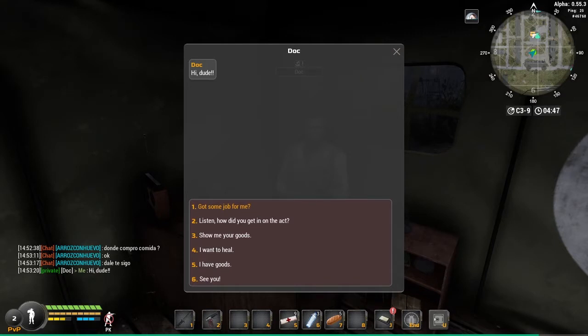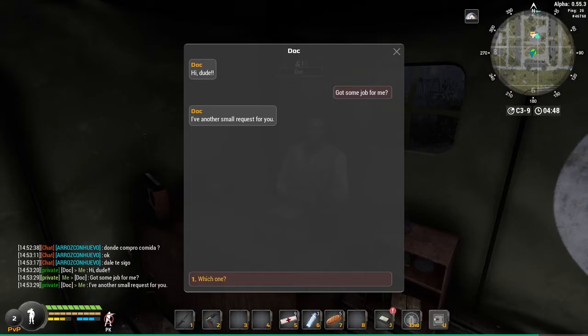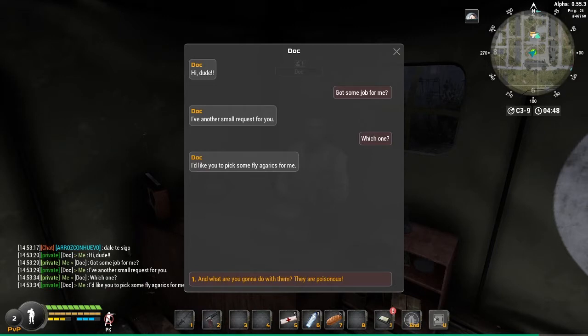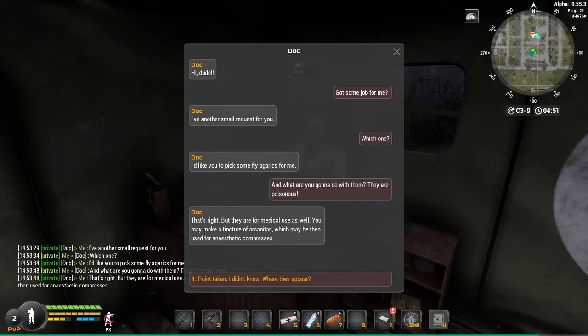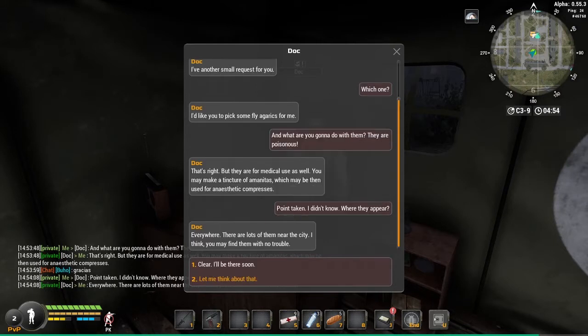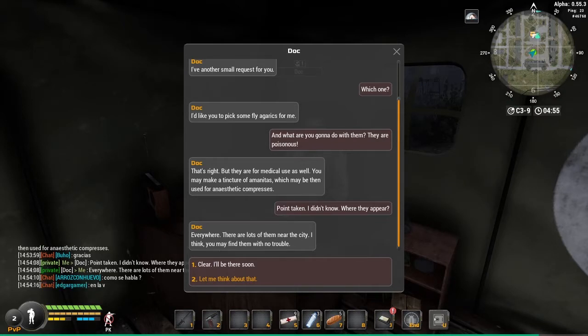Oh man, this thing cracks me up. He says: 'I have another small request for you. I'd like you to pick some fly agarics for me.' What are you going to do with them? Are they poisonous? 'That's right, but they are for medical use as well. You may make a tincture which may be used for anesthetic compresses.' The grammar is so bad, but okay — everywhere near the city apparently. Clear, I'll be there soon.